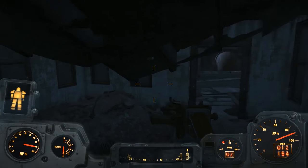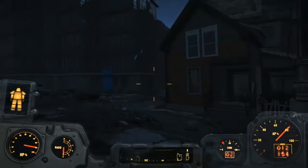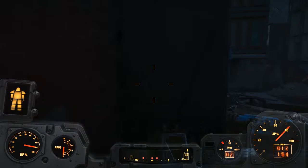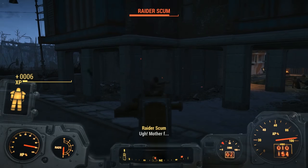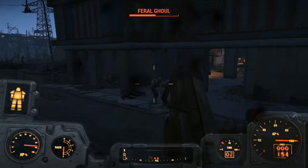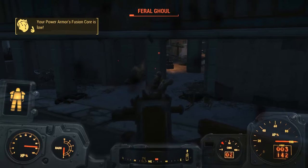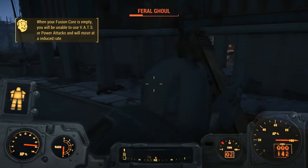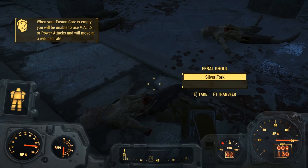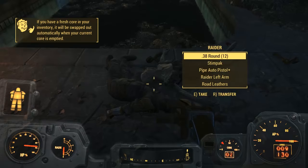Through here maybe? I don't see an entrance. Oh, there we go. We do have some friends here, and a lot of these guys. My core is starting to run low on juice — that kind of sucks. We'll be okay though. We'll be unable to use VATS or power attacks, and we'll move at a reduced rate. Let's see how much we can clear out first.